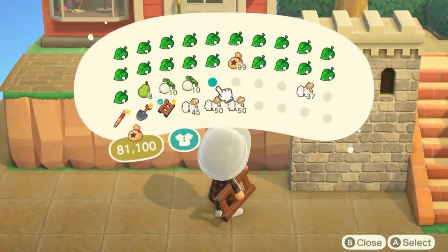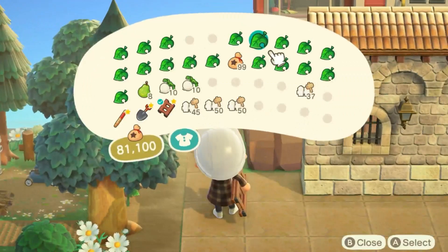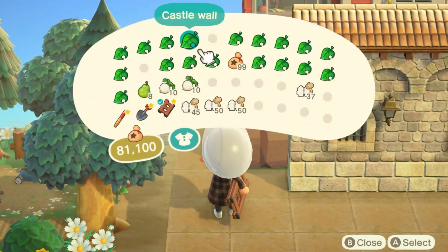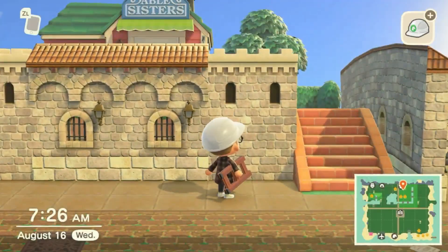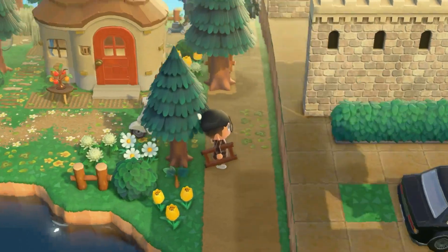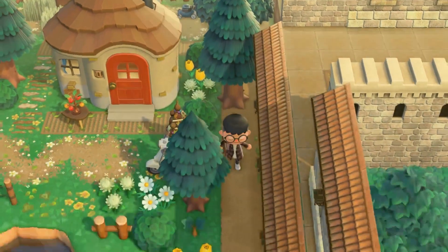I didn't know what I wanted to put here — I didn't know if I wanted a castle wall or a medieval wall like I'm showing right here. For now just for looks I did place it down just so it could help me analyze and think about what I wanted to do. Over here I decided to fill this in some more just to help me gauge what I wanted to do.